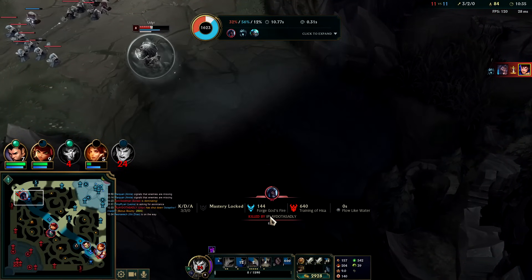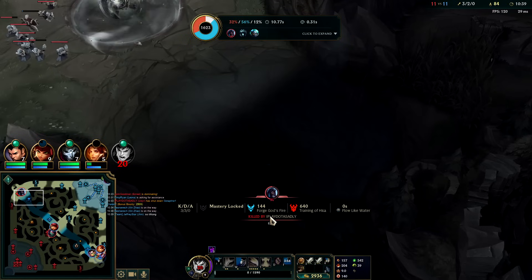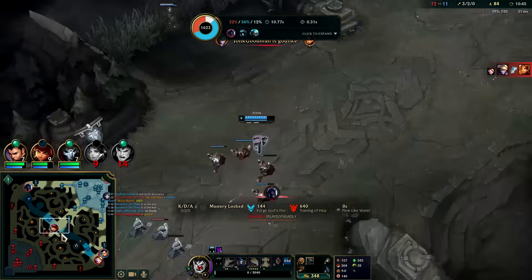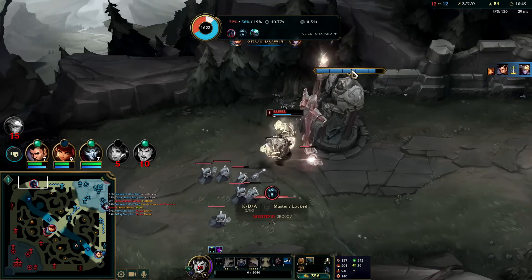Udyr got my shutdown — that sucks. I should have just based and spent gold. I was being greedy because my R was about to be up and I wanted to kill Udyr. Oh well — he's staying, I'll TP and get a big chunk of his turret.